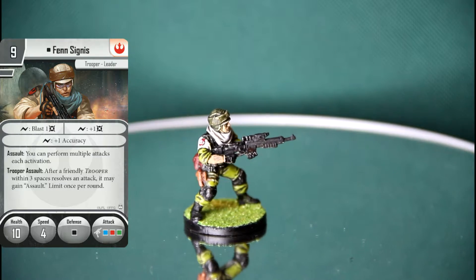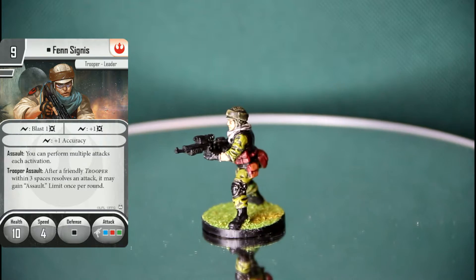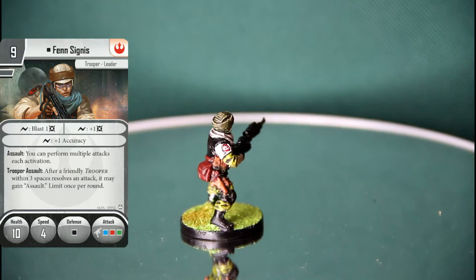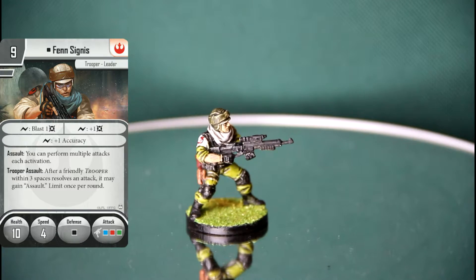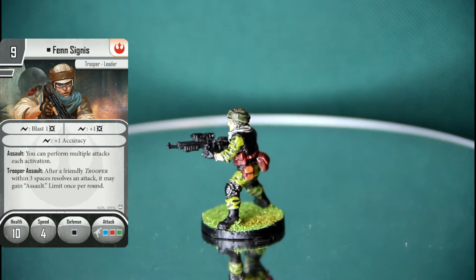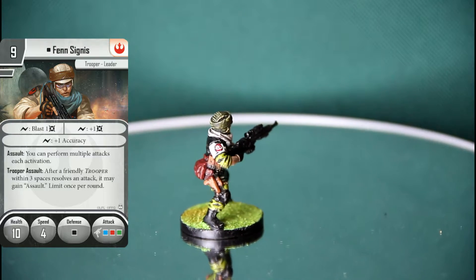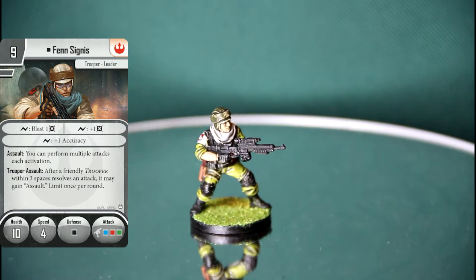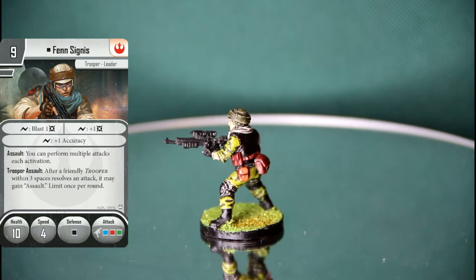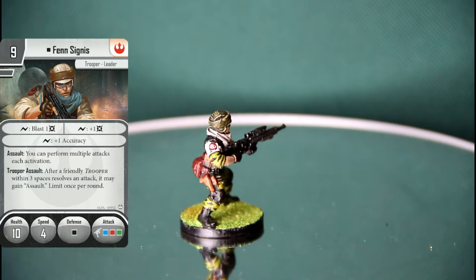Fen is a prime candidate for focus from Gideon. He's nine points which is probably his biggest downfall. Like Kane Samos, he's kind of a reverse-engineered version - Samos is a better shadow of him really. Fen has more versatility because Samos hasn't got an awesome gun, and this guy can shoot it twice, so he can deal out damage on his own if you're prepared to risk him.